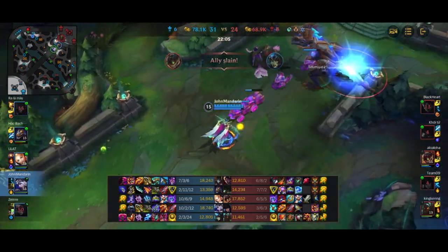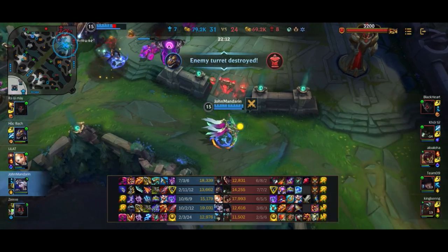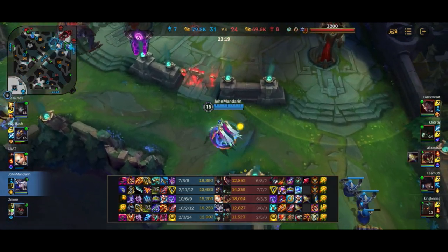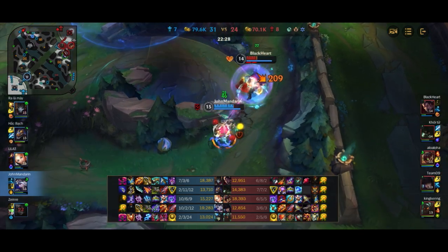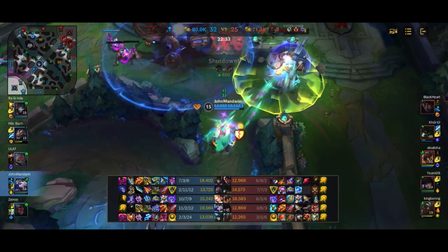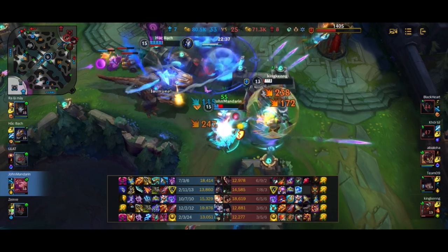We get the mid lane tower and I'm pinging to go for a bot lane tower, but players are just running down mid for no good reason — we already have the mid lane tower. So I'm going to have to do it myself. Darius tries to go on me, I go unstoppable with my QSS so he can't hook me. Darius can't kill Ashe in this particular state. I get hooked in by Nautilus, get a double onto Warwick, and I'm just lifestealing off the Nautilus.